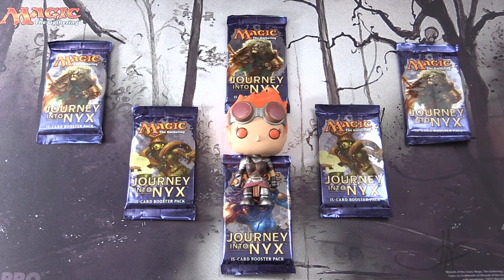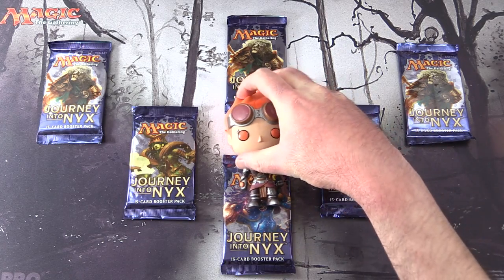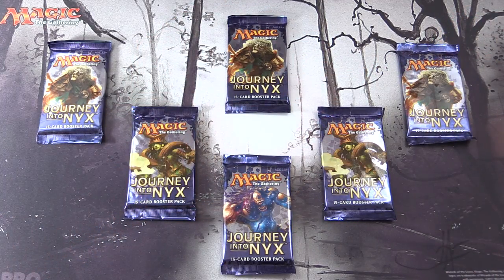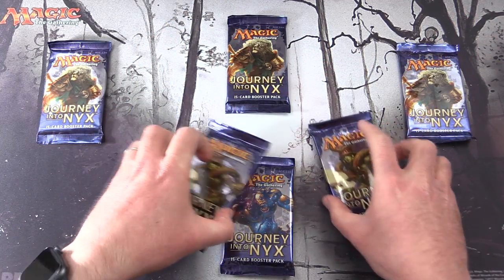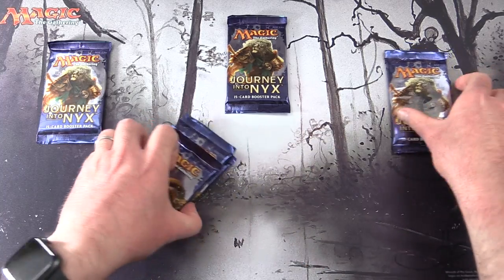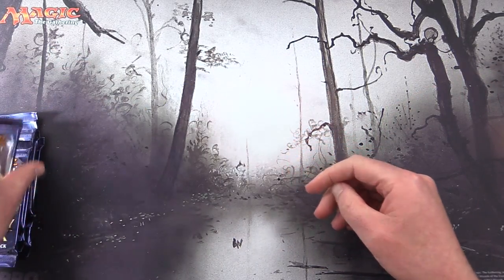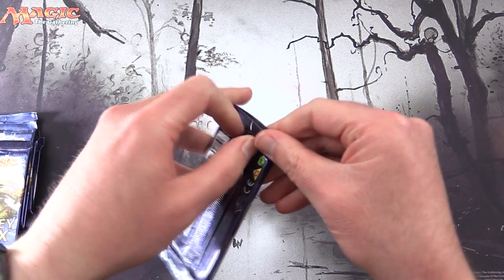Today on MTG Unpacked, we're journeying into Nyx with 6 packs and Chandra to do the Pack Blessings. So let's get that taken care of right away. We're hoping to pull some crazy God Packs today, so fingers crossed. Let's see how we do. Let's get cracking with Ajani.